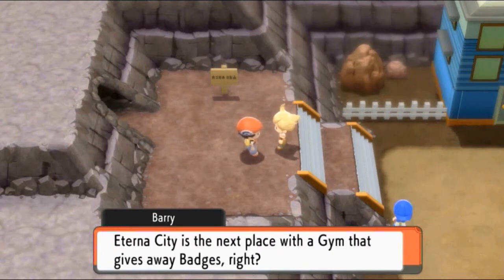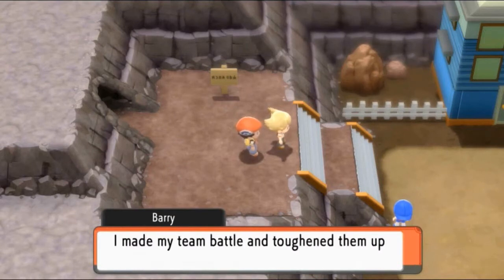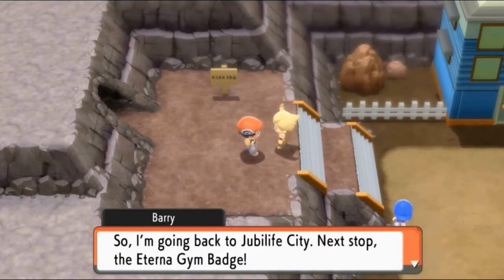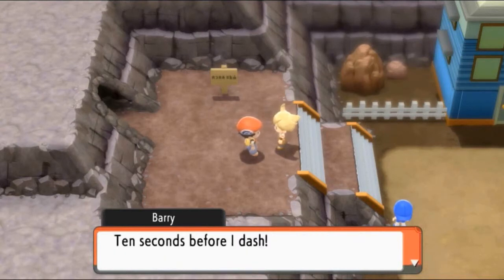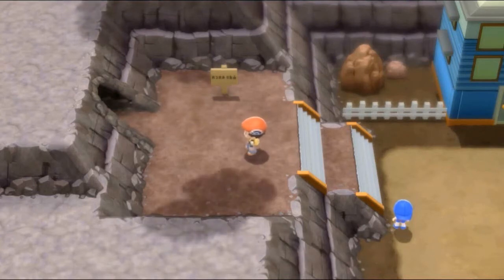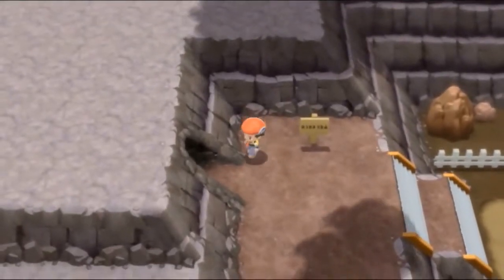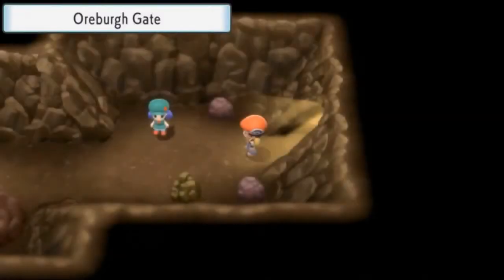Barry says: 'Draven, you got a gym badge? Eterna City is the next place with a gym. I went to Route 207 but you can't go through it without a bike. I battled and toughened up my team so it wasn't a waste. I'm going back to Jubilife City, next stop Eterna!' Ten seconds before I dash - nine! This guy has a little too much sugar in the system. Let's get out of here.